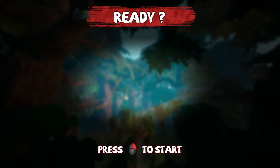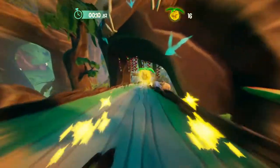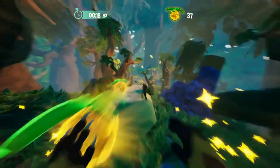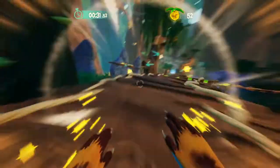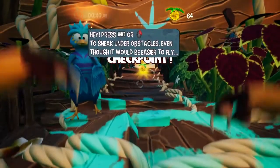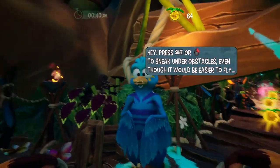Ready? Are we ready? Aye aye, captain. It's kind of like a temple run sort of thing, but we actually control it with our mouse. It looks like we can fully play this with the mouse. Getting a bit intense. Duck — press shift or right click to sneak. Okay, thank you, my friend. The bird's telling us to sneak. Thought it would be easier to fly, mate. But I don't think I'm a bird.